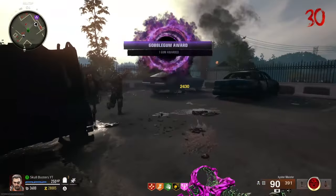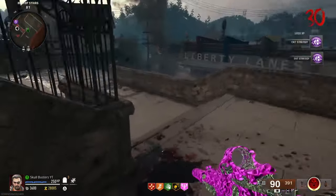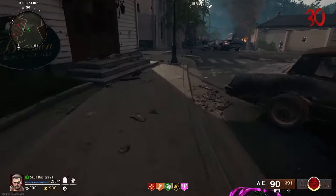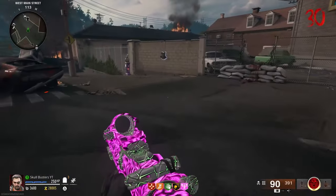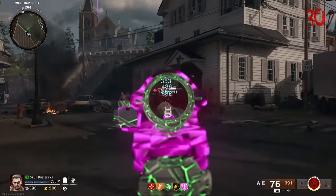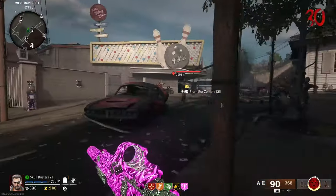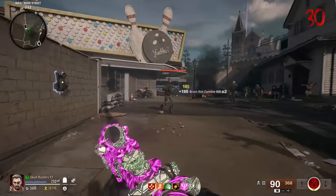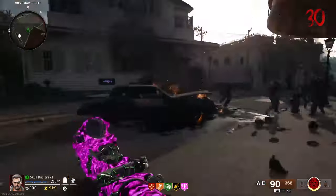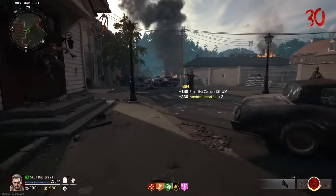I'll show you what I've been doing. So I've got Jug, Stamin-Up, and Speed Cola at the start of the game. I got the second bulletproof vest just to help a little bit. I pack-a-punched three times, got it to Legendary tier, and this is the only gun I use — my other slot is just fists.